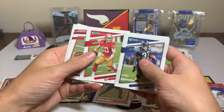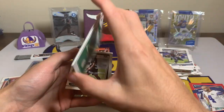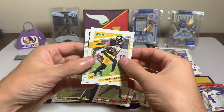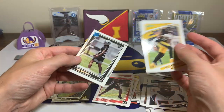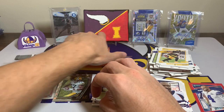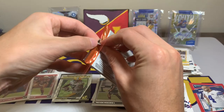Two packs to go — what can we get? Shaun Alexander, Drew Lock, Jimmy G, AJ Green, Jonathan Taylor. A Von Miller variation, JuJu Smith-Schuster, and a Trevon Moehrig rated rookie. Can we have some last pack mojo? Let's see — oh man.